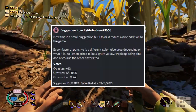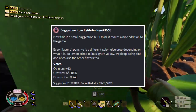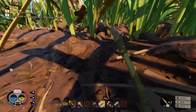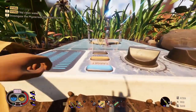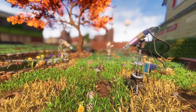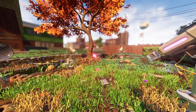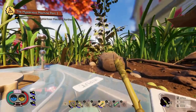The final suggestion comes from ItsMeAndrew with 63 upvotes, the most of any on the list. It's a small but nice suggestion: each flavor of Punch-O should be a different color juice drop — lemon crime slightly yellow, Tropicop being pink, and so on. This would be easy to implement by just changing the color of the juice drop. The one question is whether different colors would prevent mixing flavors in the same canteen, but that's a minor concern.